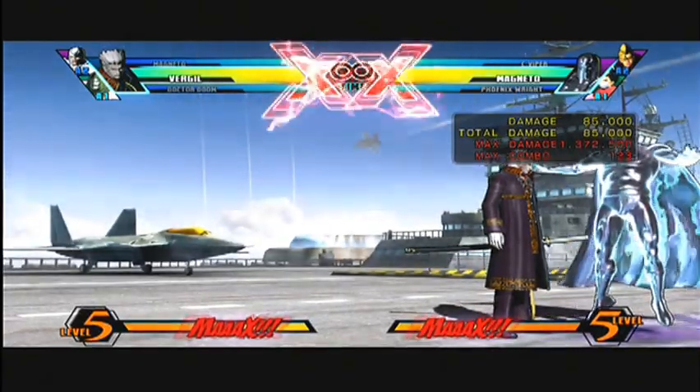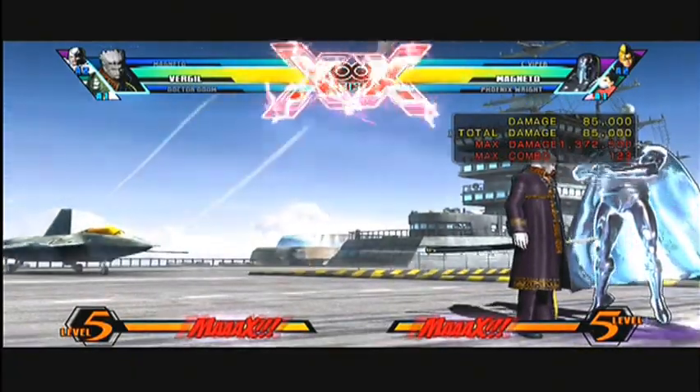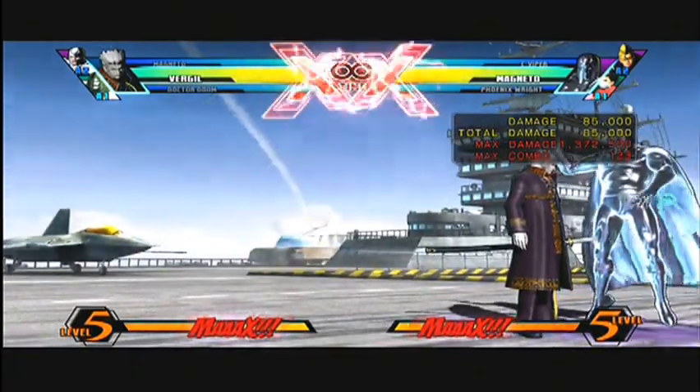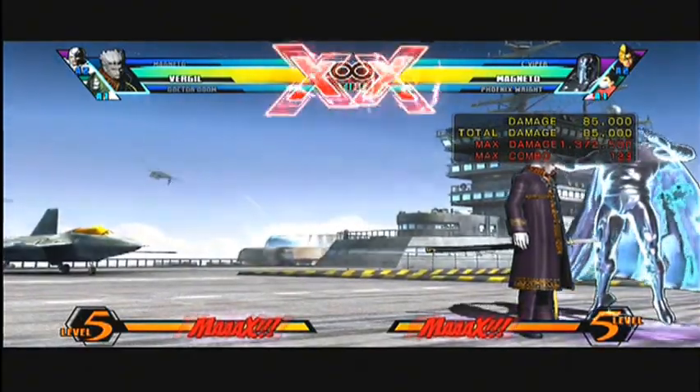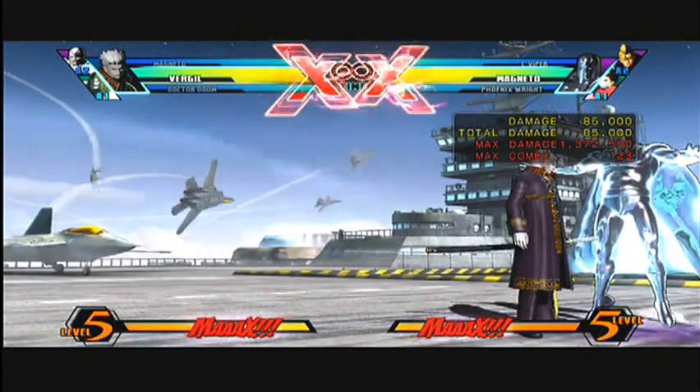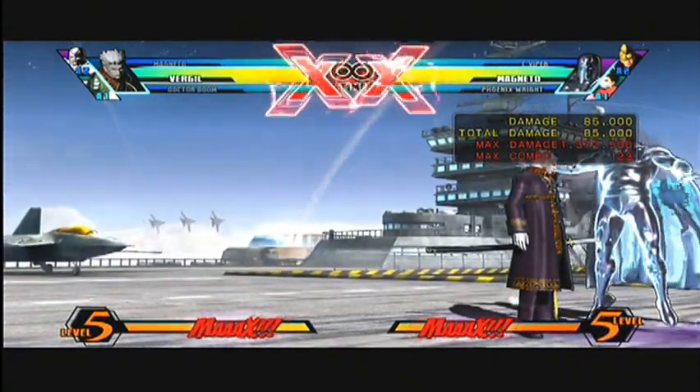I'm just going to be bringing you a Virgil combo. A lot of people do it, it's pretty simple. It does about 500, close to 600k depending on how many hits you do. It's not as hard as Magneto combos and Doctor Doom combos, which I've done previously.